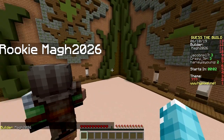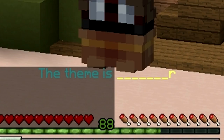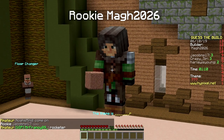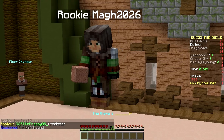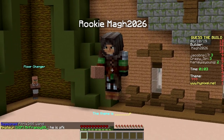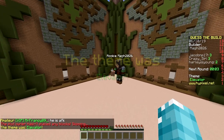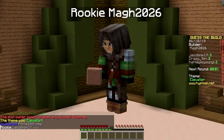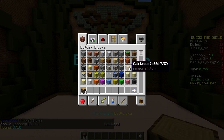Second builder: Mag 2026 — looks like an Assassin's Creed character. You have three seconds to start building. A letter word with an R. He's not moving though — 10 seconds remaining, or he's gonna get kicked for AFK. Five, four, three, two, one — go away. Elevator! Makes sense because you were going up. My turn.